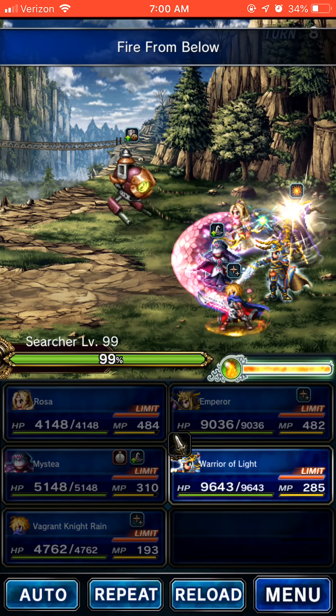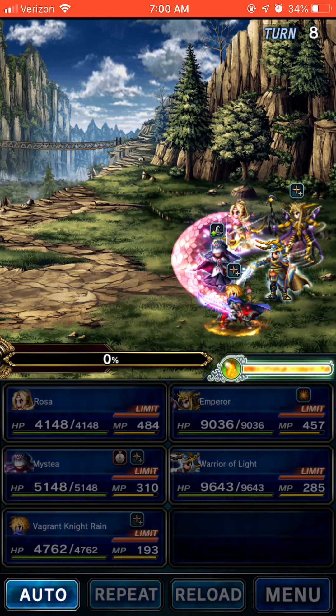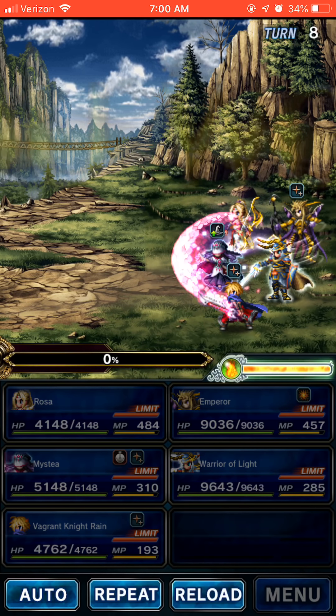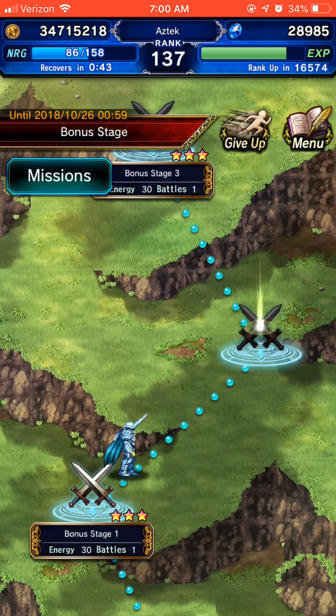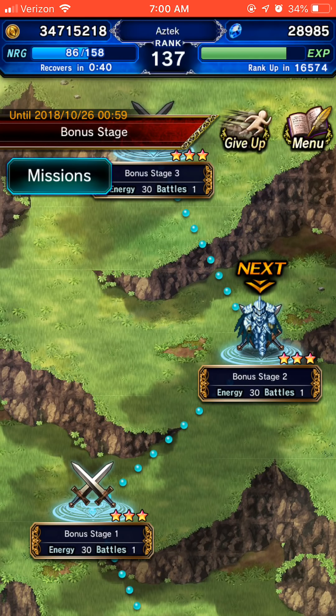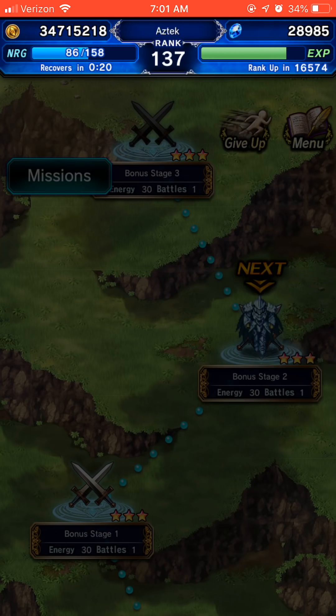Probably going to get some Call of Duty going here soon. If you play Call of Duty, leave a comment down below with your gamer tag for Xbox One — we'll game it up. I just got it yesterday, opened the box, didn't get a chance to play it. It's going to do fire and lightning damage twice — Fire from Below will take care of the fire damage, lightning will be done by Rain. No Limit Burst — kill with an esper. Easy enough.